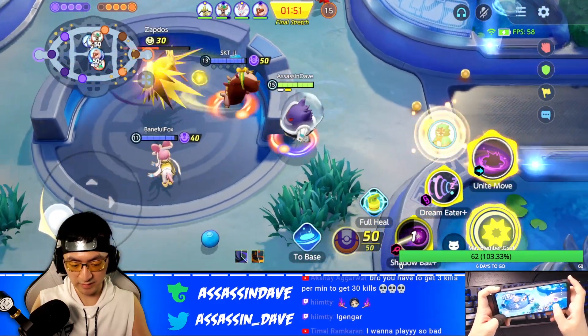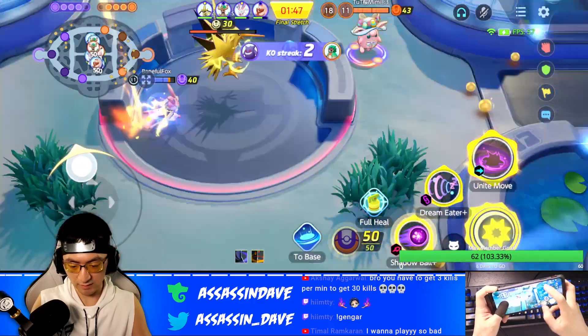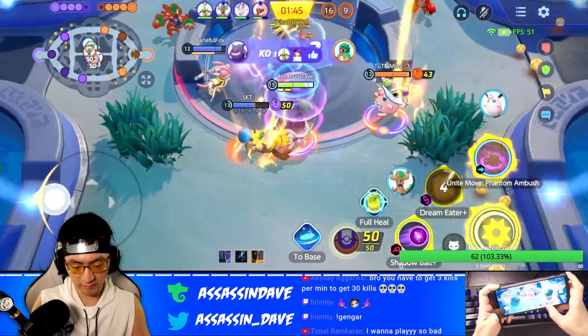I just discovered the new Holy Grail — the best item you should use in Pokemon Unite for any hypercarries that allows you to one-shot Zapdos like this.